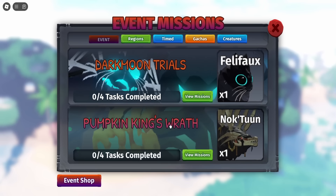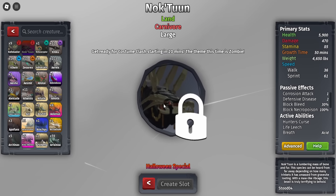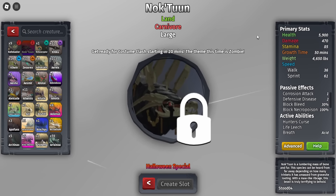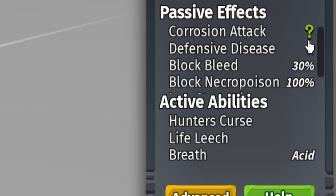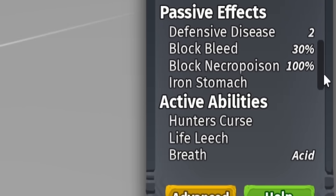Go to events — you can see Pumpkin King's Wrath — and you get this creature. Here's the Nocturne. Check out these stats: 5,900 health, 470 damage, 50 minutes to grow, 4,650 weight. It has corrosion attack and defensive disease, blocks necropoisoning, blocks 30% of bleed, iron stomach, hunter's curse, life leaf breath.